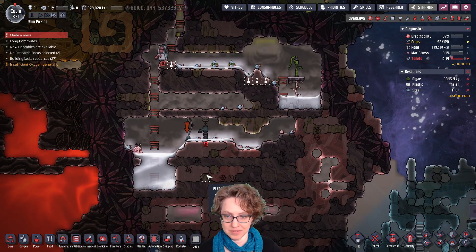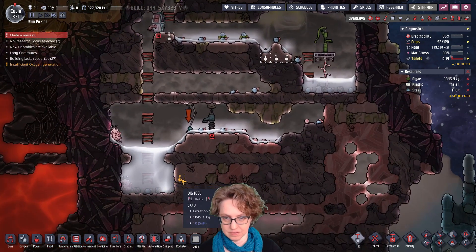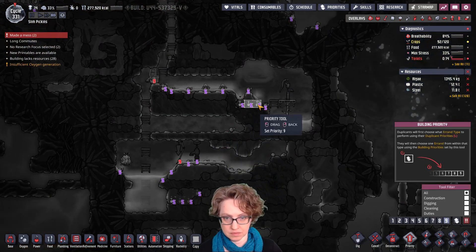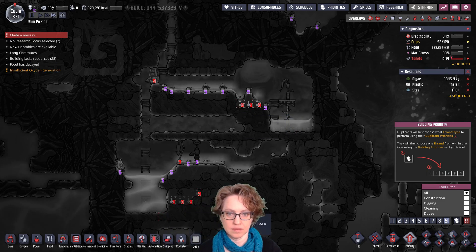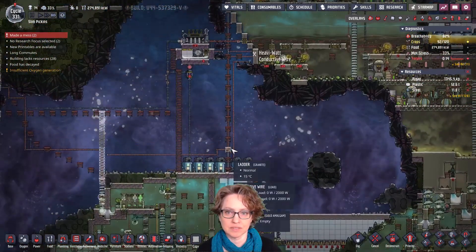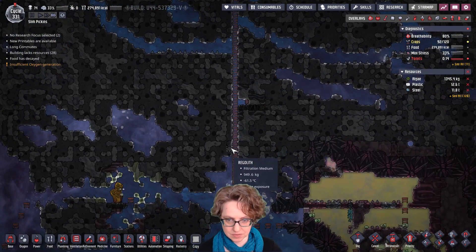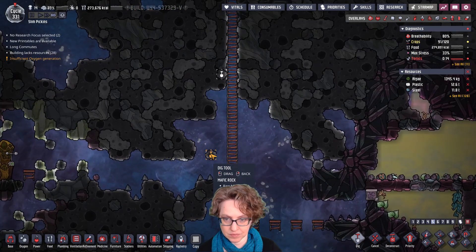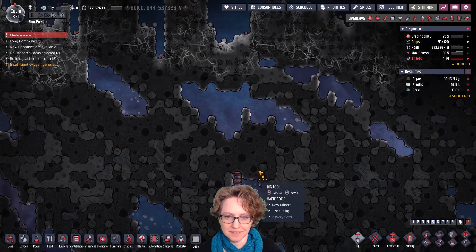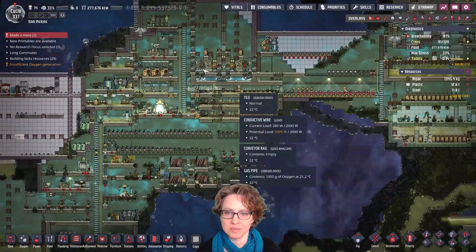Oh my god, we're going to have messes all over. I can get these. The sand here. Okay, and then I can look for some regolith. There's all kinds of regolith. It's just like trying to find some that's close to where we are, easy to get to. Oh my god, they're peeing all over the place. Okay, this is going to be a problem.